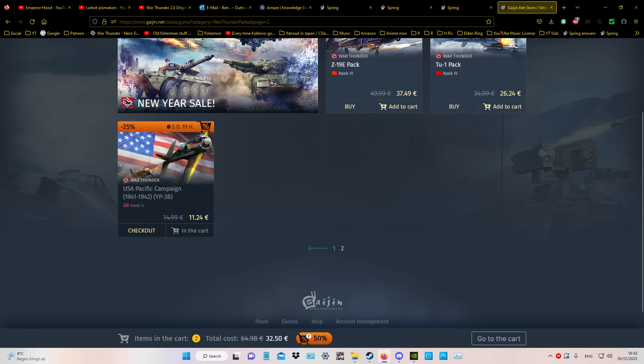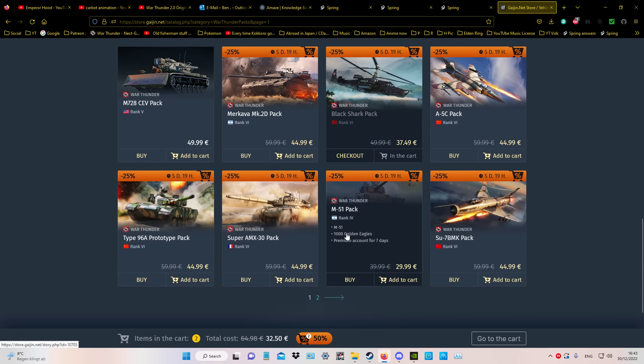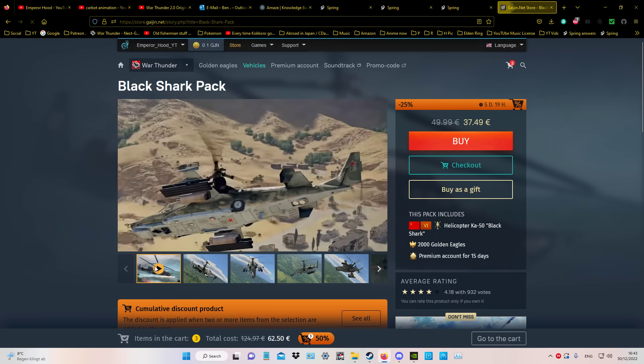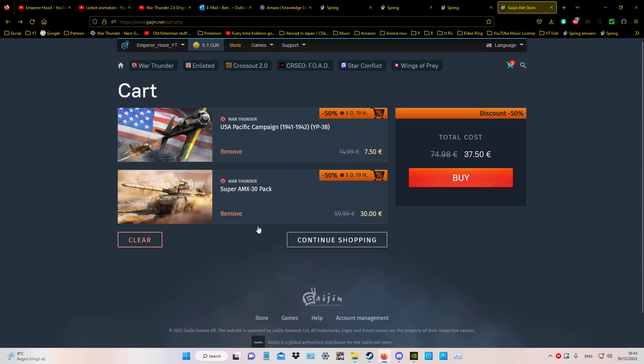So now for 32.50 I could have a K50 and this pack with some GE etc. But I'm going to go for the more expensive pack. If I add this item now it doesn't go to 75%, it still stays at 50%, which is fine. So if I just remove the K50 from the cart — the AMX is now costing me 37. Thirty-seven for an AMX that normally costs 60, which is quite good.